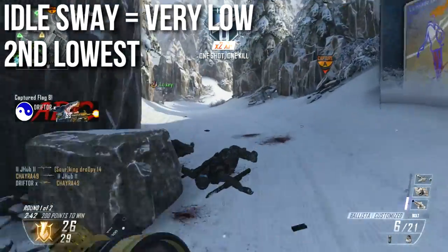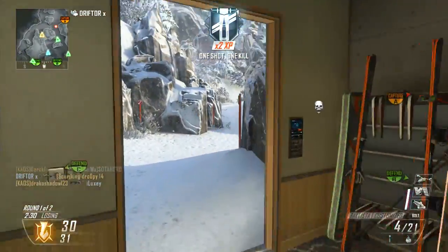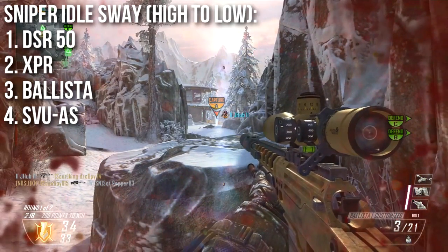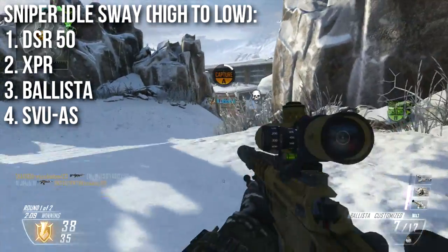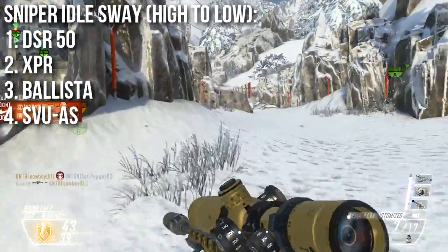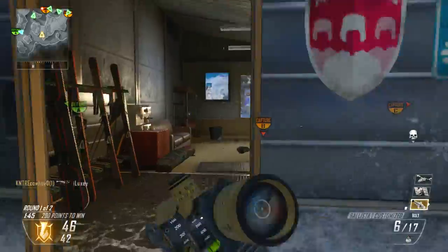In previous episodes I was using subjective judgment on idle sway and got things backwards, but now the numbers are out. The most idle sway is on the DSR-50, which surprised me. Idle sway is just how much your sights bob left, right, up, and down when you're not holding your breath. The next highest is the XPR-50. The Ballista has the second least idle sway, and the SVU-AS surprisingly has the least — I was wrong about that.